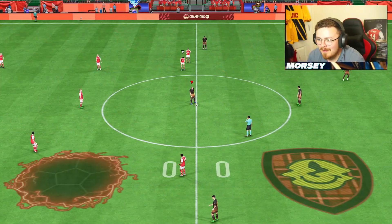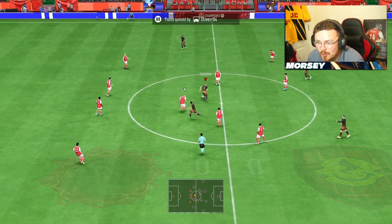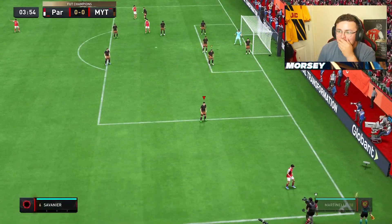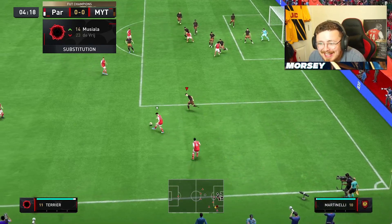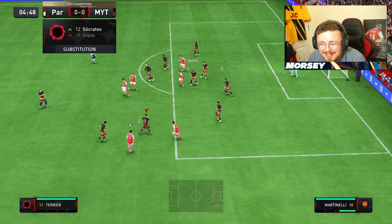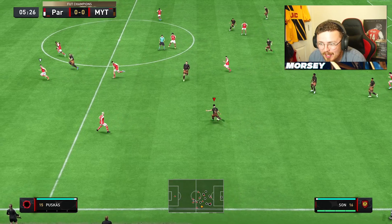Third time lucky - he's got the Arsenal kit, clearly a man of exquisite taste. Let's see if he's not going to leave it nil-nil. According to Futbin, Saint Juste's card is 55k. That's ridiculous, how is he so cheap? Looking at the stats it's almost a must-do SBC purely for fodder.